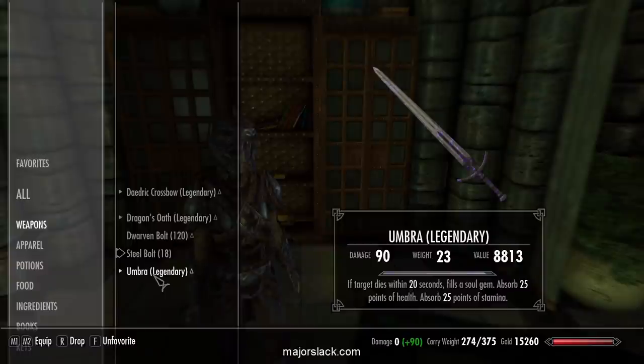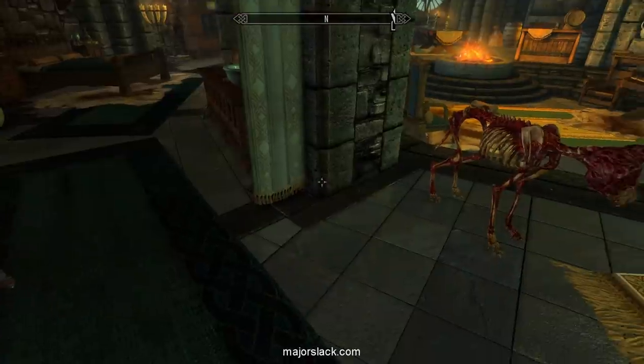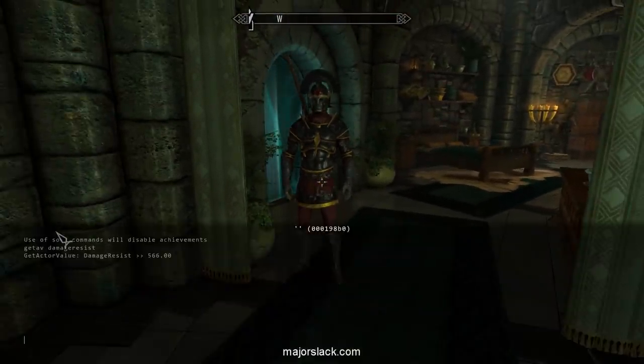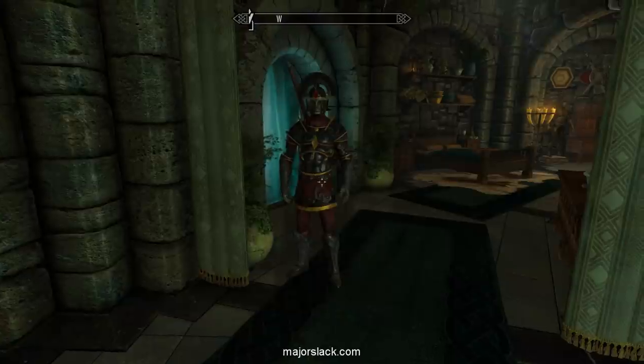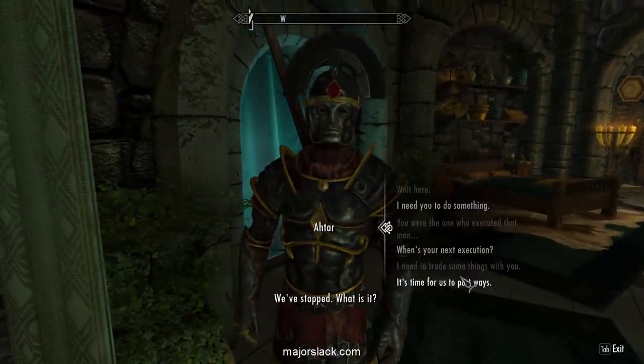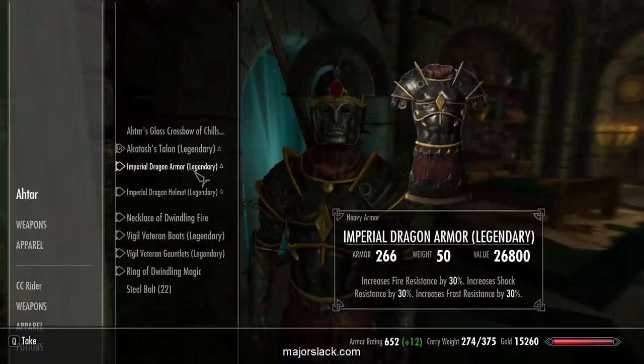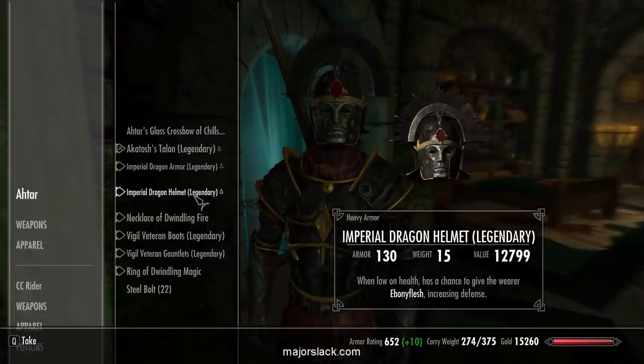We could use this to level up two-handed if need be. Atar is going to get a makeover too. He is now wearing my old dragon armor — this is what CC was wearing before. I gave him the helmet because I figured this is not going to be required really, so I doubt he's going to put this to good use either. But at least he has the armor rating of that.